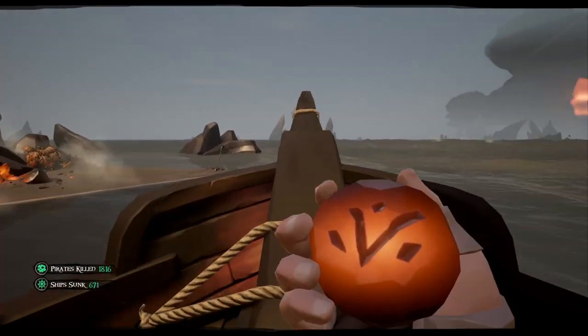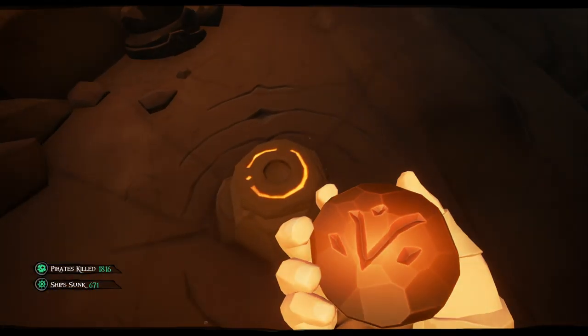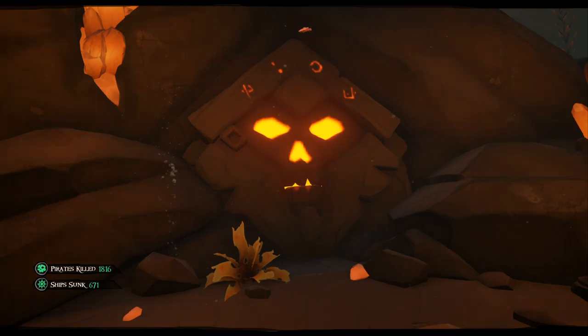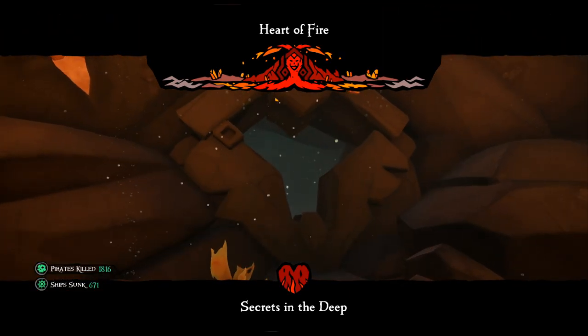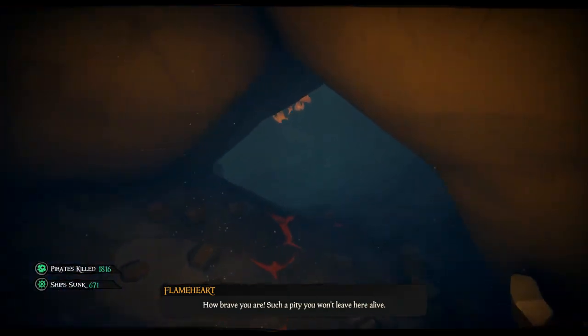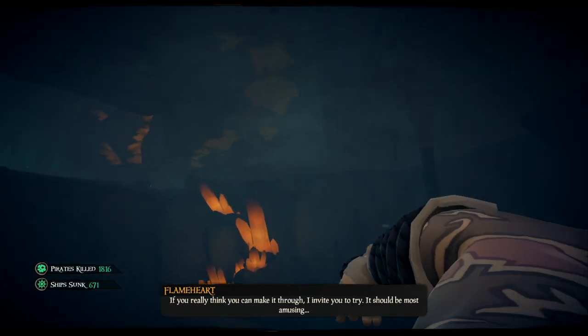The notes tell us Jim is currently on Devil's Thirst preparing to summon the first Ashen Lord, so let's head over there. When you arrive, head to the north side of the island, grab the key, and swim down to the underwater tomb. While swimming, if you get turned around or lost, just look for the orange glowy crystals — they always point in the direction you should go.